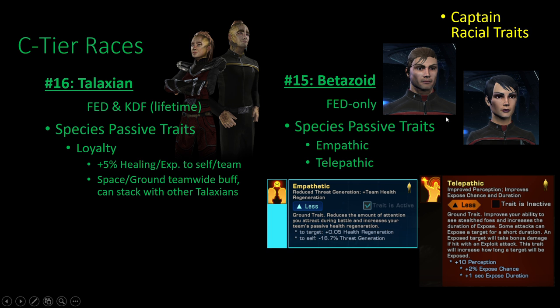Number 15 is Betazoids. They also get Telepathic like Letheans, but they also get Empathetic, which gives you passive regeneration. It's kind of like Talaxians except there's no effort involved — just extra regeneration to your whole team. Betazoid's benefit applies to both space and ground, while Talaxian's is just ground, so you could argue Talaxians should be much higher in this list.